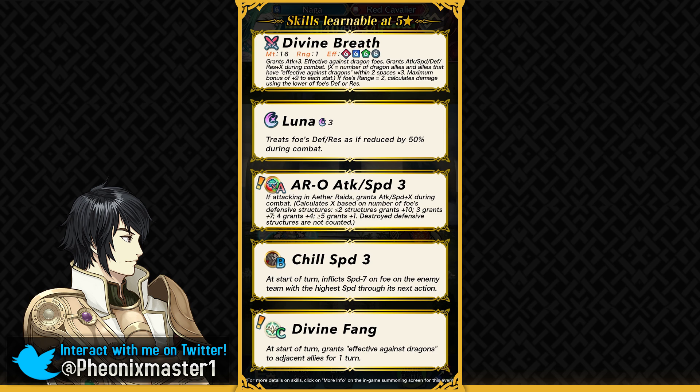She's got Divine Fang as her slot C skill, which is an exclusive skill. At the start of turn, adjacent allies receive effective against dragons, so everyone basically becomes a dragon slayer if they are near Naga. This makes sense because she has given weapons to mankind for slaying dragons and keeping dragons in check. This means that someone like Ophelia, Lina, or even Reinhardt can have access to dragon-effective damage, which is really detrimental for all of these buffed dragons.